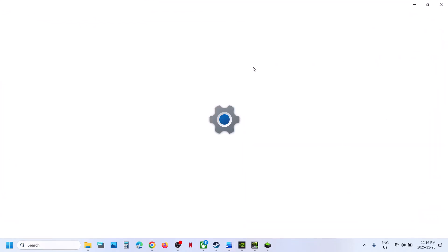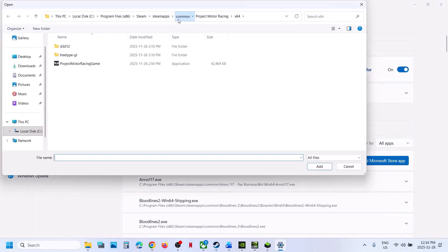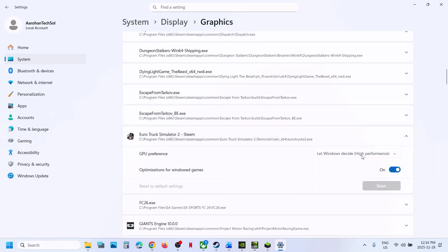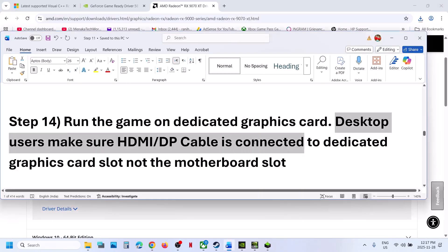The next step is to run the game on your dedicated graphics card. Type 'graphics settings' in the Windows search box, click on Graphics Settings, click Add Desktop App, go to the game installation folder, select the game exe, and click Add. Once added, click on the game, select High Performance, and choose your dedicated graphics card. Relaunch the game and check. Desktop users: make sure your HDMI or display cable is connected to the dedicated graphics card slot, not the motherboard slot.